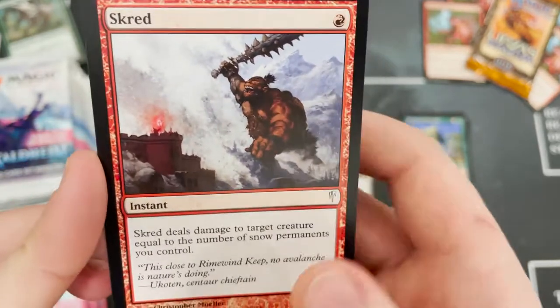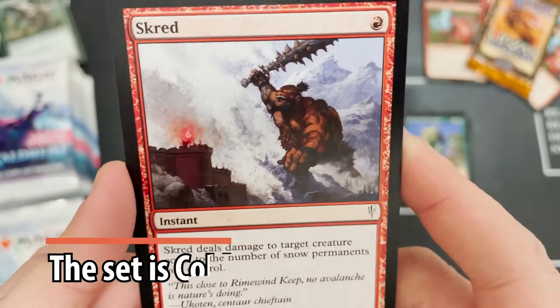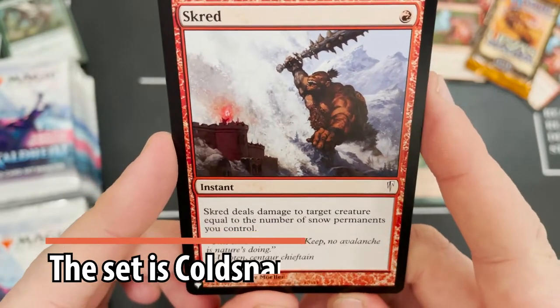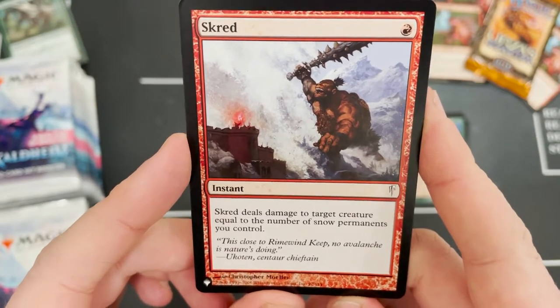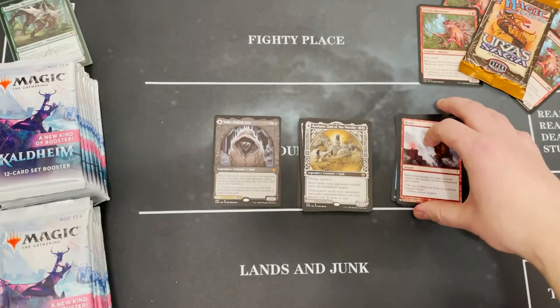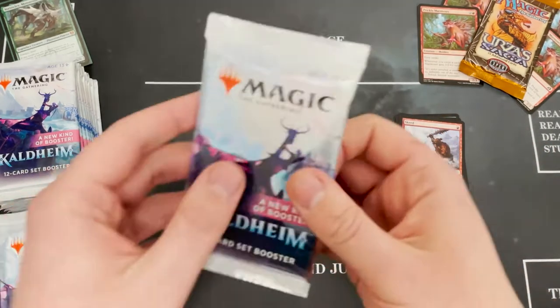We've got another list card. Squash — one red, deal damage to target creature equal to the number of snow permanents you control. I know that is not Ice Age but I'm not sure what old set that's from — having a little brain freeze.